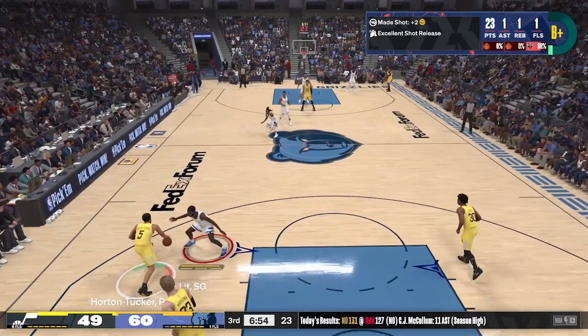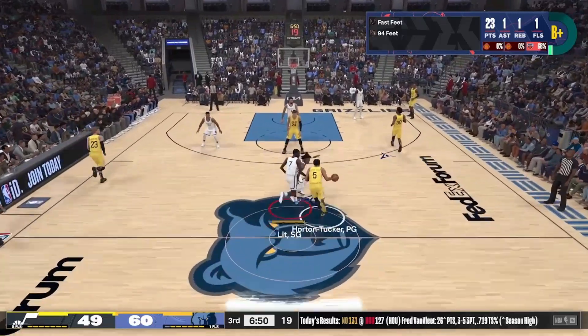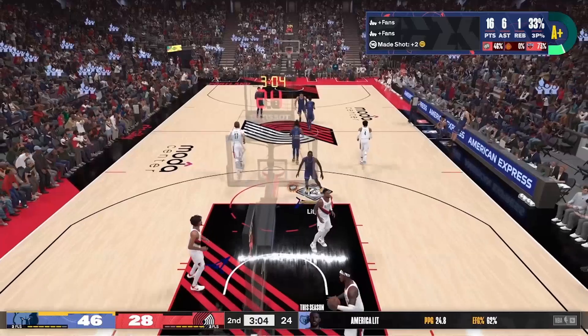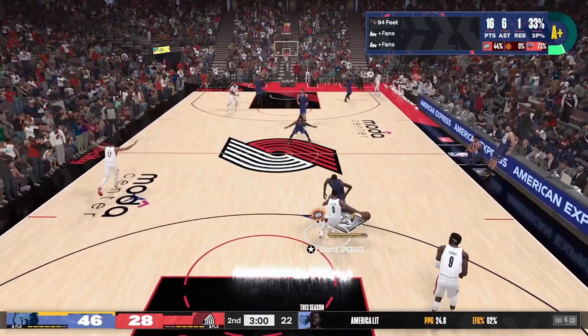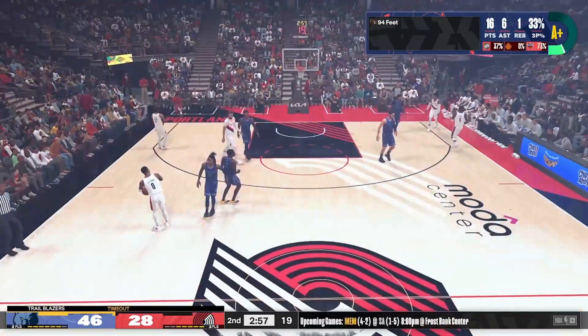So there you have it. That right there is how you grind 94 feet as fast as possible. It's been your boy Make America Lit. If this helped you with grinding out 94 feet, please be sure to drop a like, comment, and subscribe for more NBA 2K24 content. See you in the next episode of Badge Grinders. Peace.